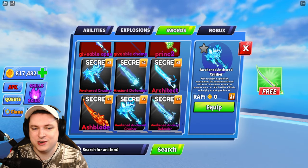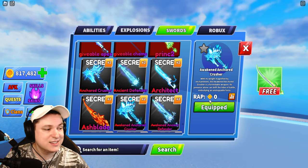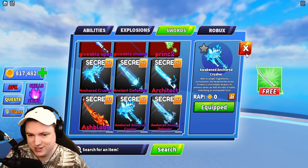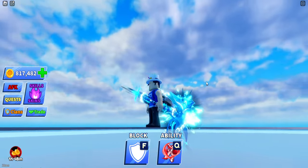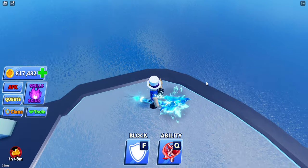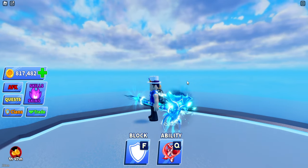We have the Awakened Crusher. This is where it gets interesting, because normally the awakenings are just so much cooler — they get some animations. Look at this sword, this thing looks crazy. The slashing animation — nothing special for this one, it is what it is.